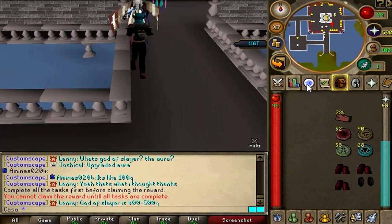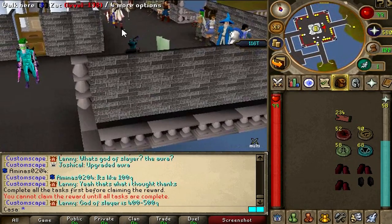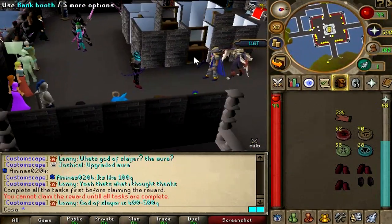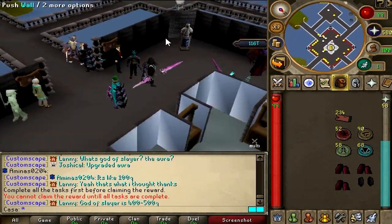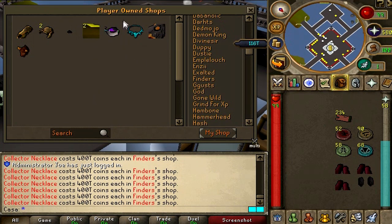Let me tell you what I'm saving for currently. Let's claim everything — 116 trillion, pretty decent amount. Let's go to the player-owned shops. This guy is selling a collector's necklace — look how much he wants for it: 400 trillion. And look how much I have right now: 116 trillion. I'm very close to getting it.